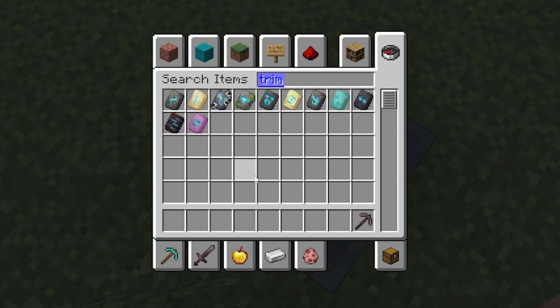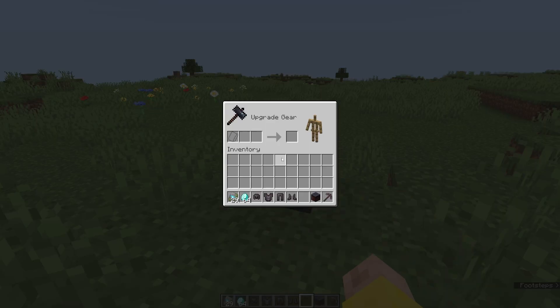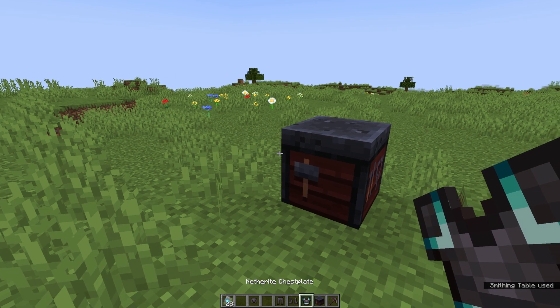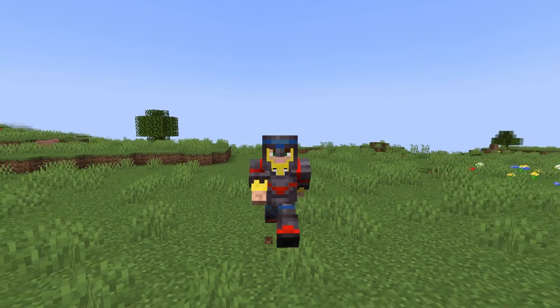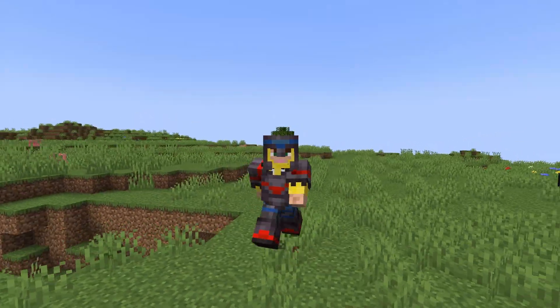There are also all of these to make your armor look different — the armor trims. The way these work is you put a smithing template down, any armor piece better than leather, and then an ingot or crystal of your choice — in this case diamonds — and it makes this amazing result. That can make your armor look incredible. There are a bunch of different templates and a bunch of different colors you can use.